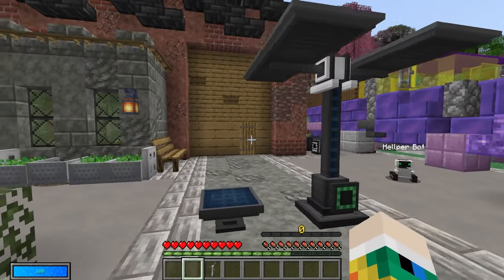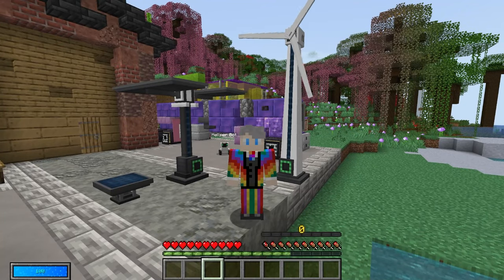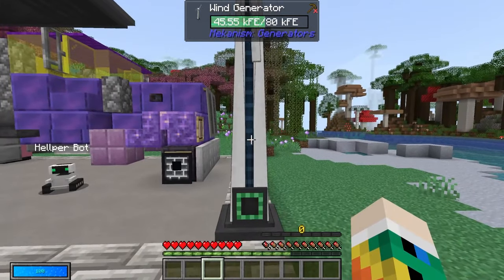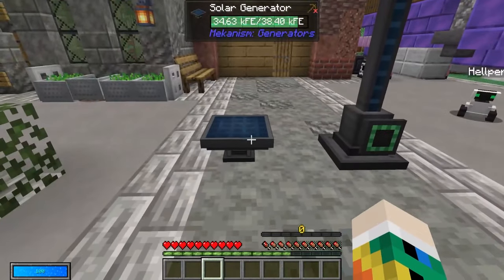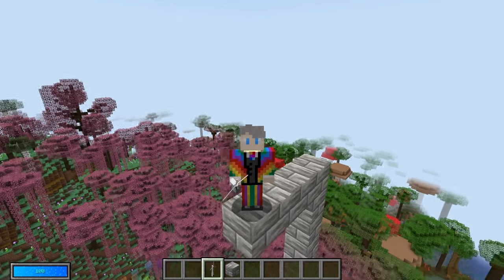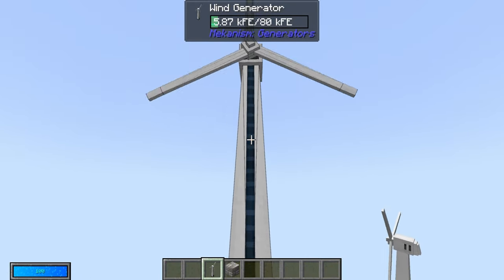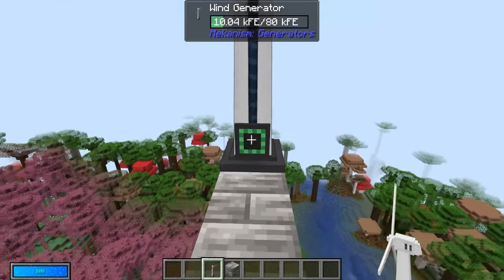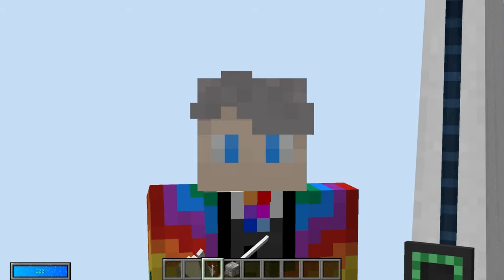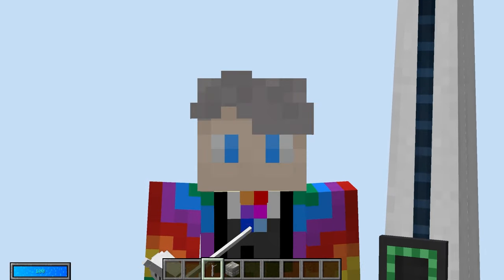If solar power isn't your thing, you can always use the wind generator. The wind generator has a unique way of generating energy. At Y level 64, it's generating a decent amount — more than the basic solar generator but not more than the advanced one. However, if we build a platform at Y level 128, the wind generator produces energy much, much quicker. Note for Vault Hunters players: the wind generator has been disabled, so you'll need a different form of generator.